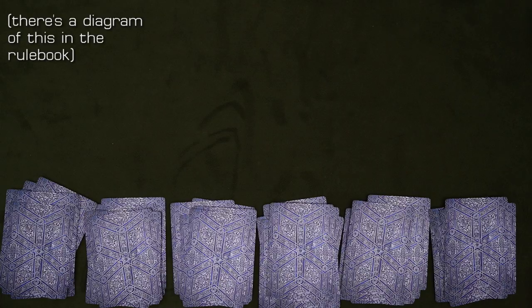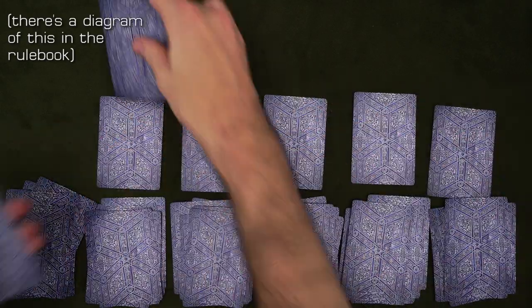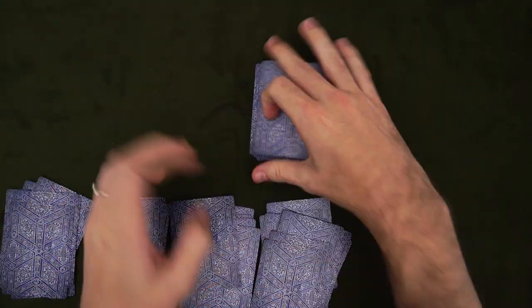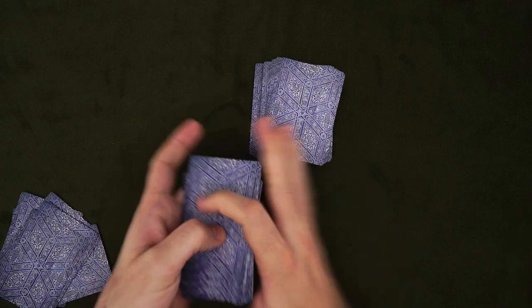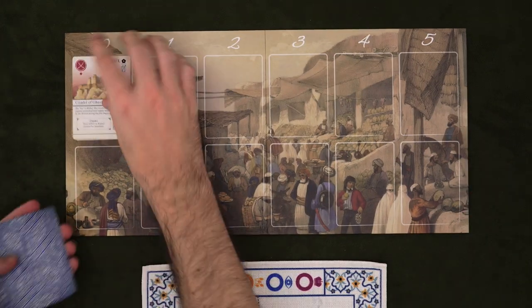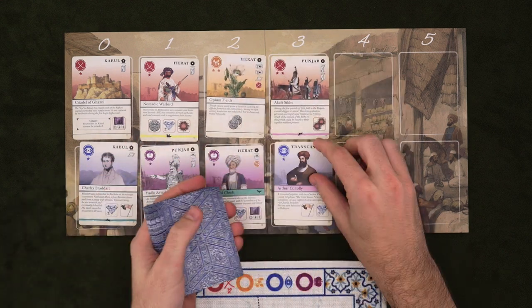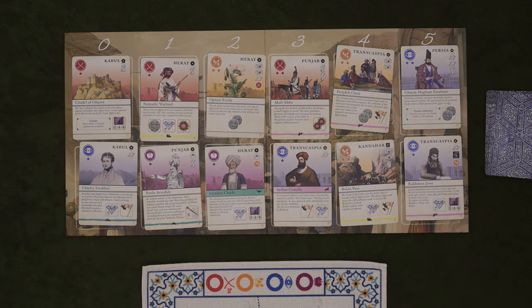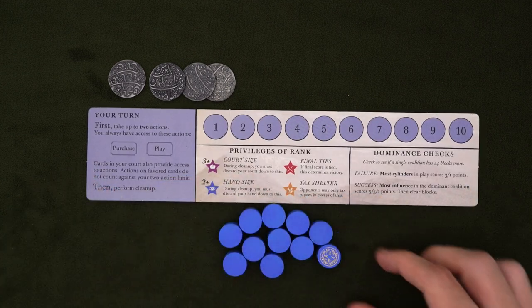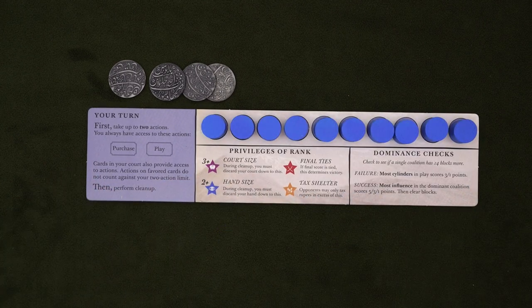Then place one event card in the 2nd through 6th piles, another event in pile 2, and the 4 dominance cards in piles 3 through 6. Shuffle each pile individually and place them on top of each other in order, with pile 1 on top. Then you'll put out the market board and start drawing court cards. Whenever you place cards into the market, always start from the left and fill each column top to bottom. Once the cards are set out, give each player 4 rupees, along with their board and cylinders. Place the fancy one on the score track and the rest on your board.